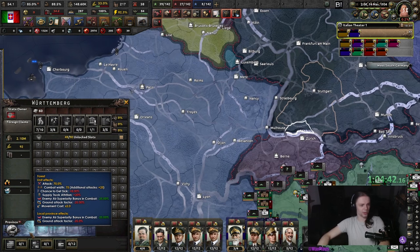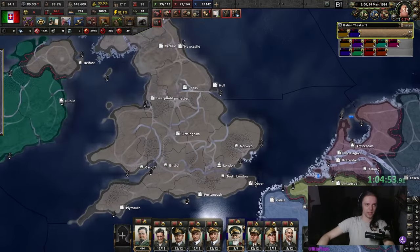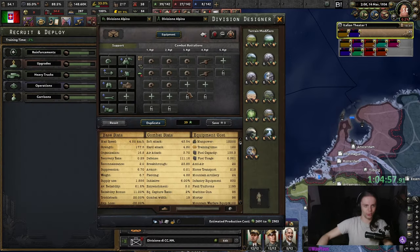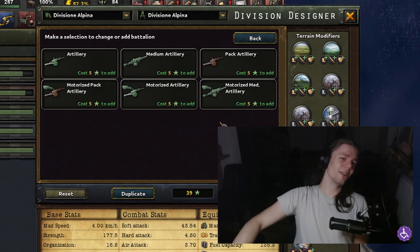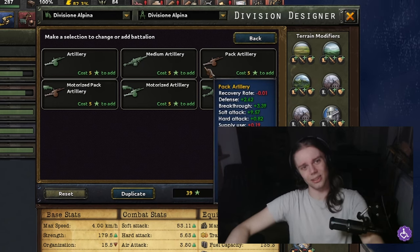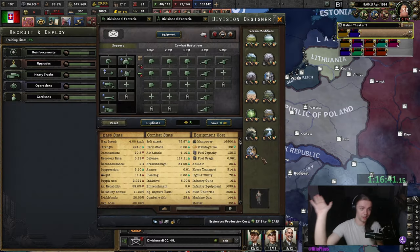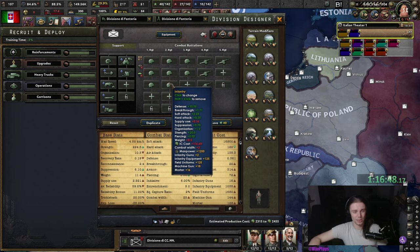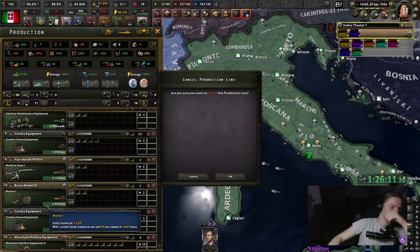I can at least make use of one piece of knowledge — we have 25 combat width, or I suppose 75. I can use that later when I design some divisions, although I have no idea what divisions look like in this game. Maybe 30-width really is useless. Why are there six different pieces of artillery? What have you done to my beautiful Hearts of Iron? I guess we're just gonna try this for offensive divisions, and then make another one which is mostly just infantry.